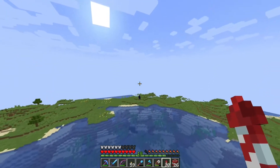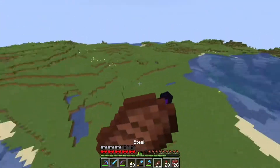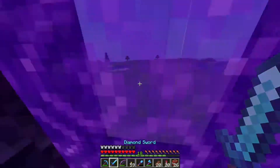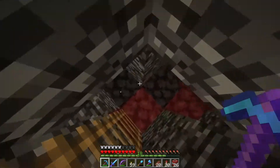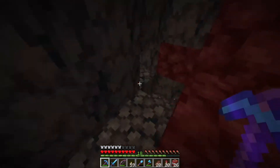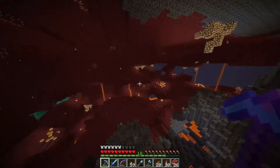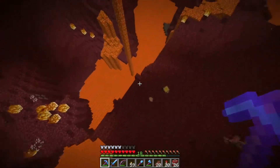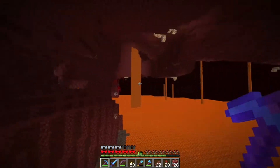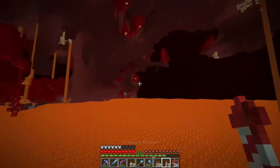Let's go over here to the nether and get ourselves set up. I do have flint and steel, so that's pretty good. I'm glad I had it because I did not check at first. Let's head down into the nether from the roof. Here we go — we have nether waste right over here. This is the biome we want. I really don't want to encounter lava though, so we're going to have to go as far down as we can. Doing this by a lava lake will not be great.